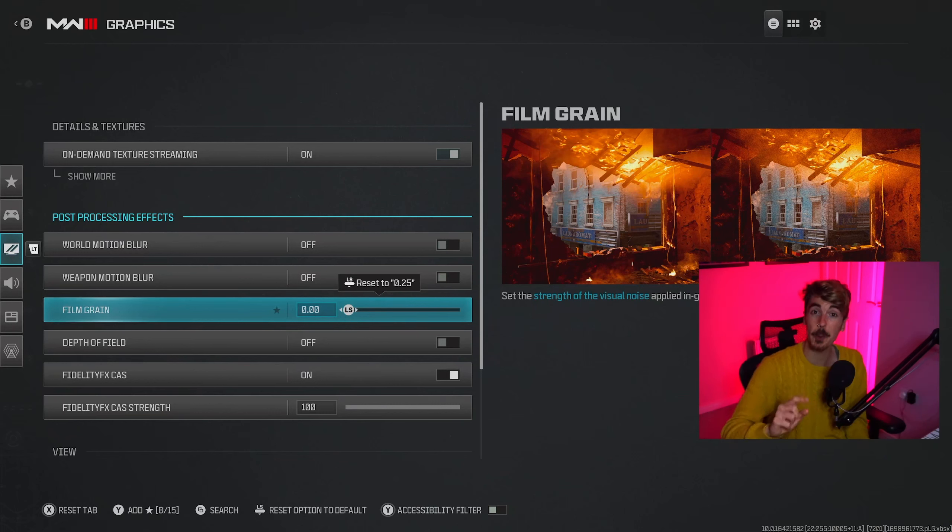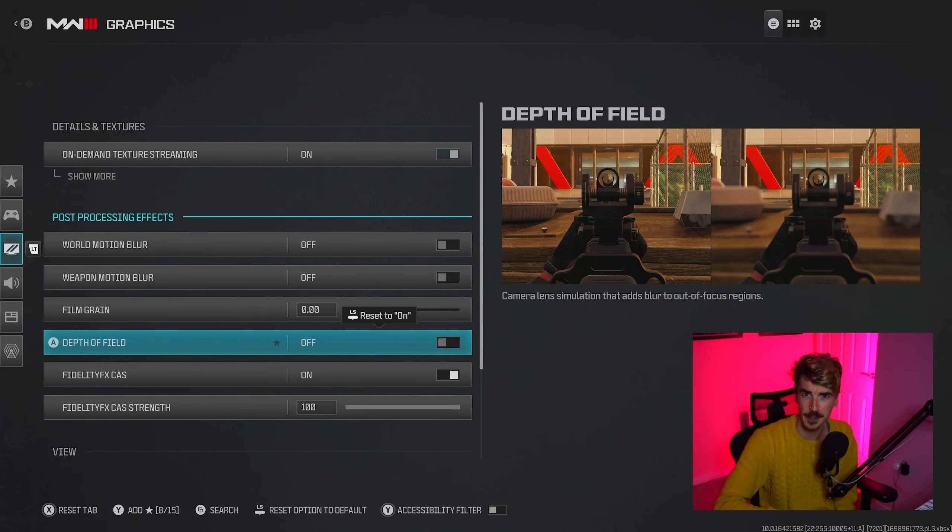We're going to start with on-demand texture streaming — we want to switch this on. This essentially streams high definition textures straight to our console rather than having to download a huge pack or something like that.